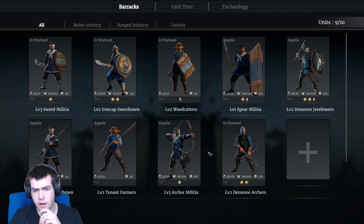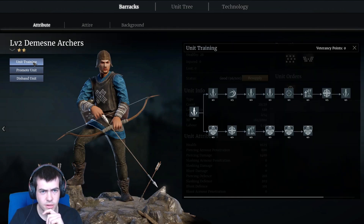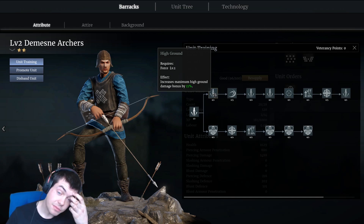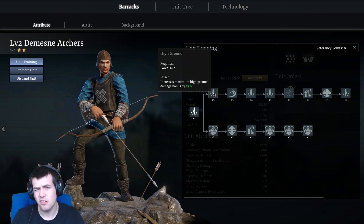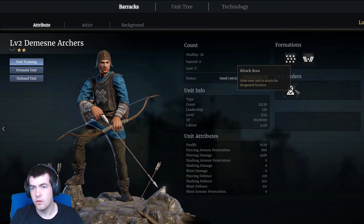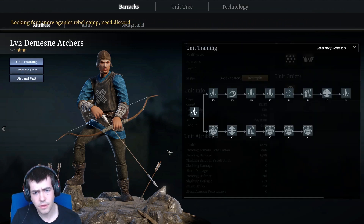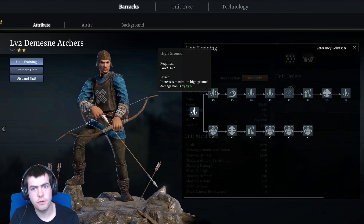Beyond that there are other small things we can learn. Something I didn't know: if we go over to the domain archers, there's an ability that says 'increases maximum high ground damage bonus by 15%.' It's not giving them a high ground damage bonus - it's increasing their existing one. That implies realistically that archers do more damage when they're on high ground, but you'd never know that. Nothing in the formations tells you that. But from that we can learn that if you can get your archers on higher ground there's clearly a benefit, and if you took this ability that benefit is even better.